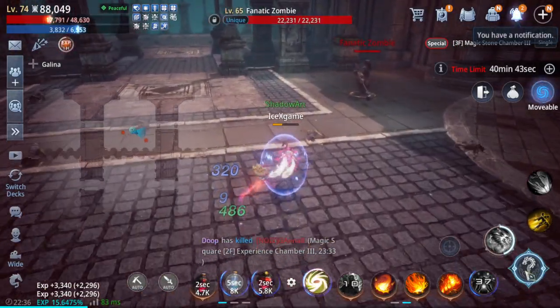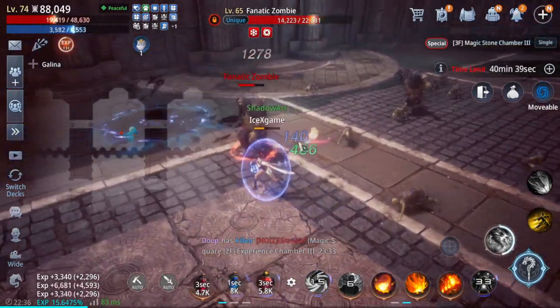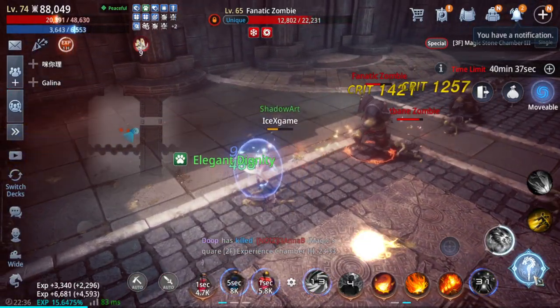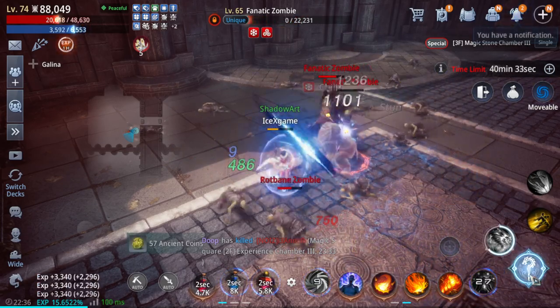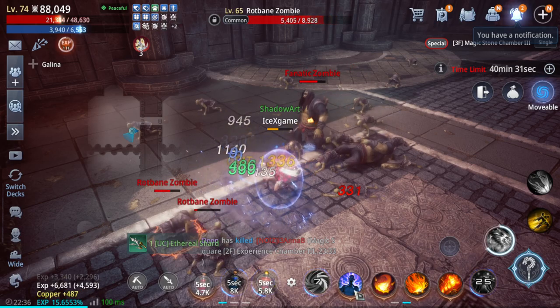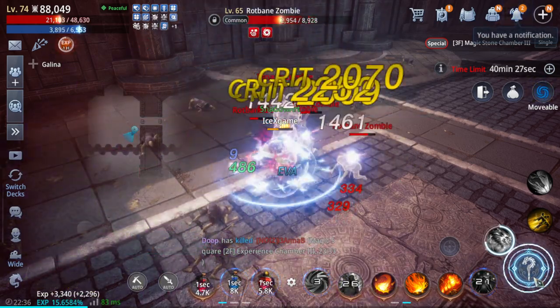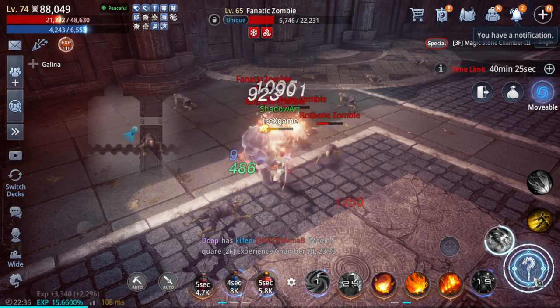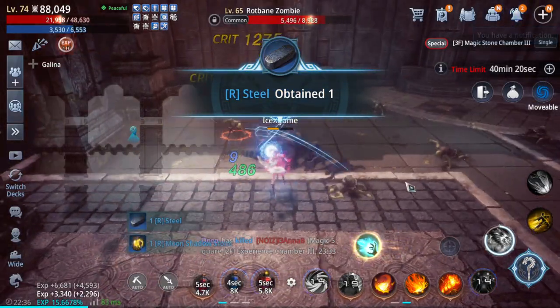Spawn — and the next one is going to spawn in the death room. We just run the cycle like that. That's going to help you farm a lot of rare material, rare magic stone, and ancient coin — another rare material here.